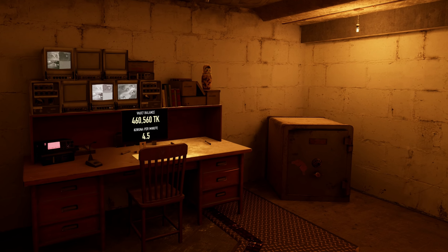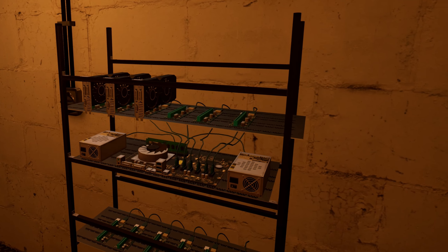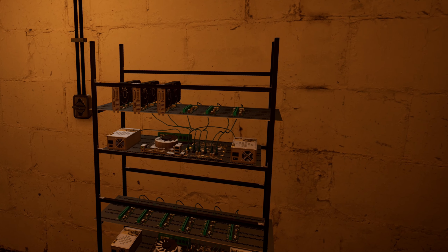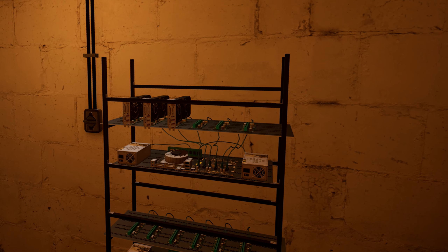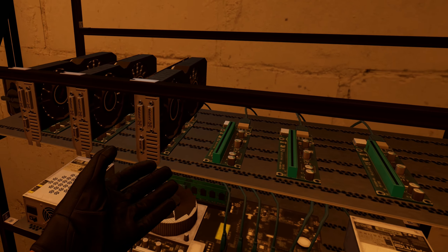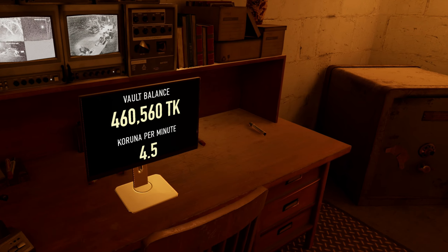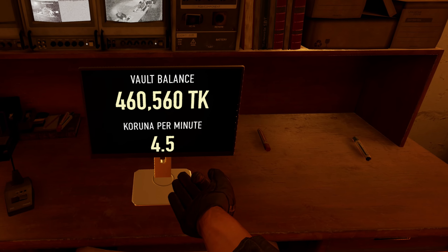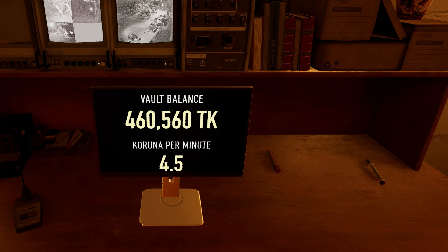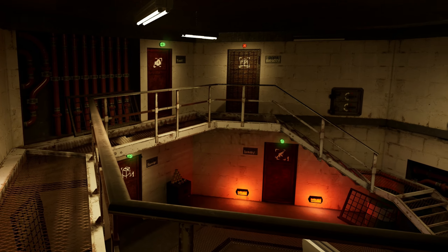Next up, the intel room — super important in Ghost of Tabor. This is where you make passive money just by playing the game, but you'll need to collect graphics cards, one of the most valuable pieces of equipment in the game. Slot as many graphics cards as you can, and as you upgrade the room you can add more mining racks. Each graphics card added earns you more money per minute. It starts slow but ramps up quite a bit as you collect more.